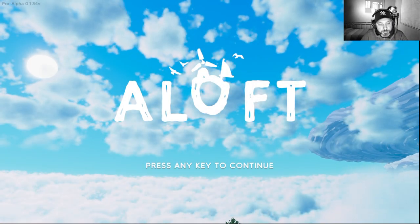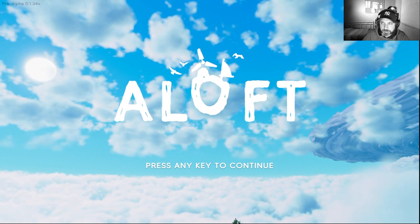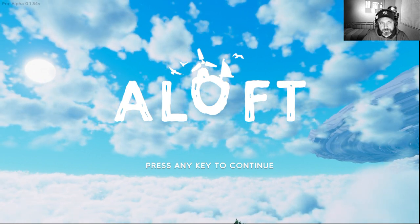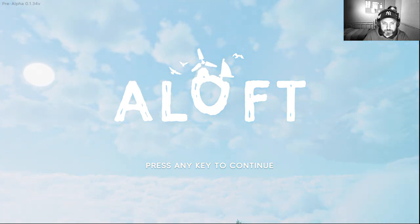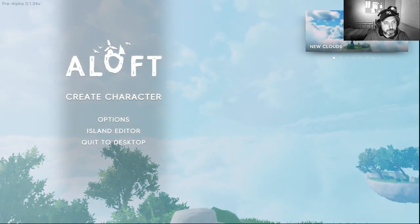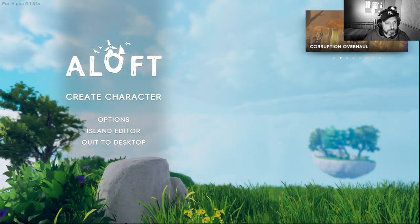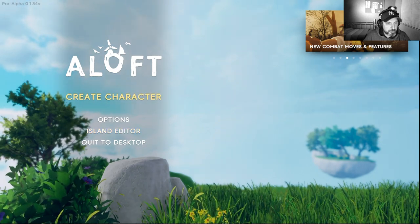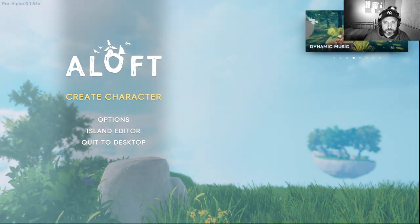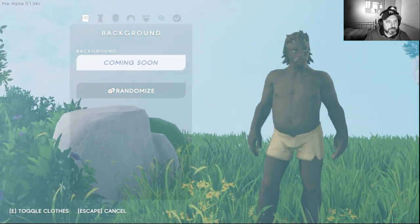Aloft is the name of the game - this is some kind of survival type of game where you are on a flying island in the sky and try to survive. Let's see how it goes, let's press continue. So this is the menu: island editor, options, create character.